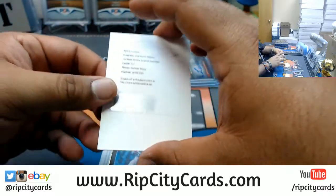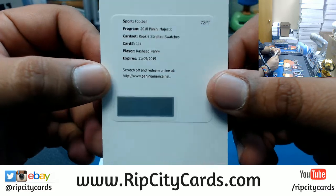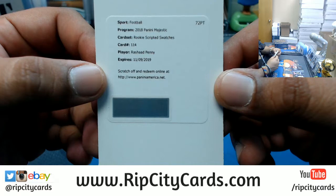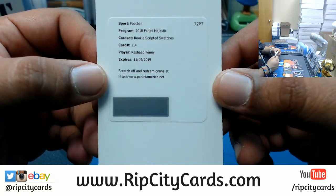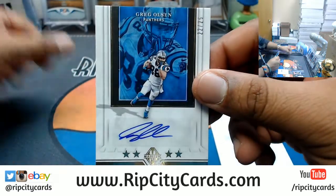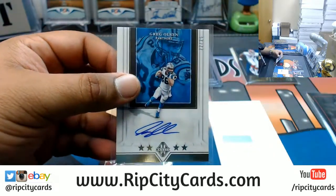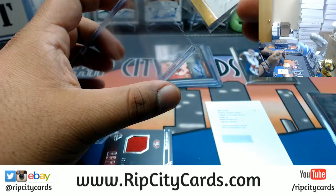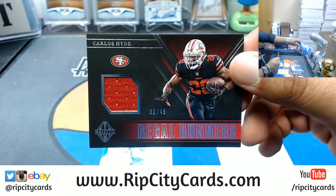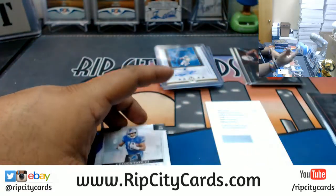Redemption for Rashad Penny rookie scripts watch — Tomas, are you still here? Who did Rashad Penny get drafted to? That's a San Diego State boy right there. Anyway, to 25, Greg Olsen Panthers auto.